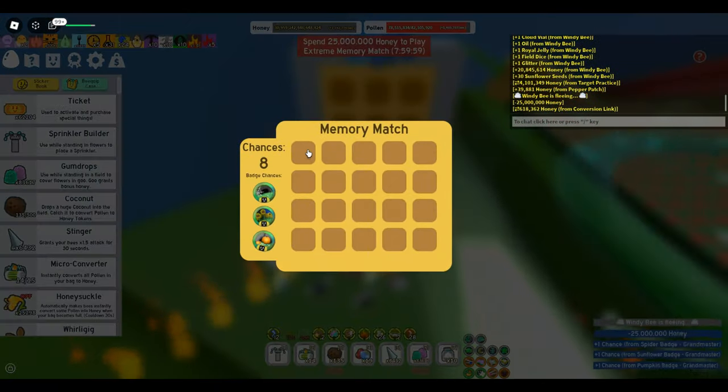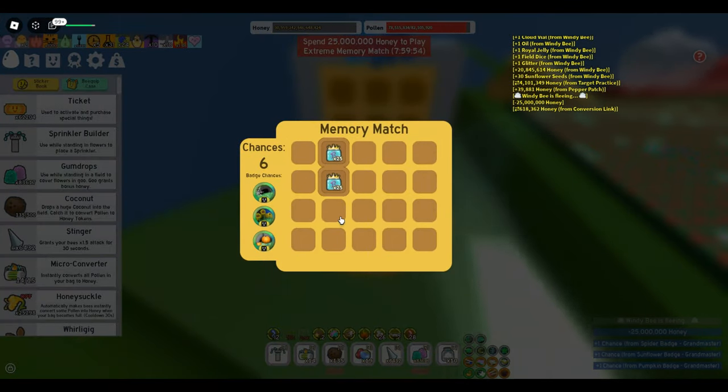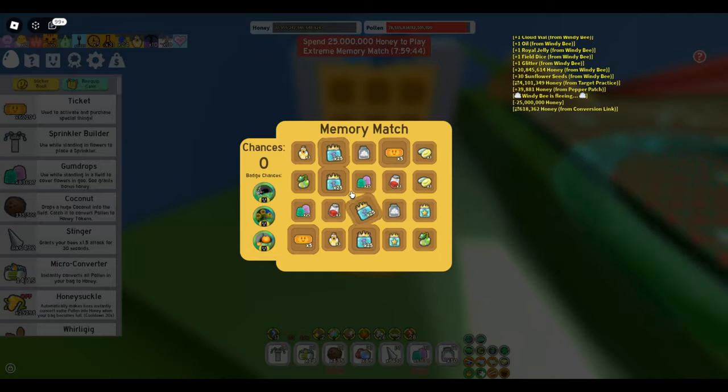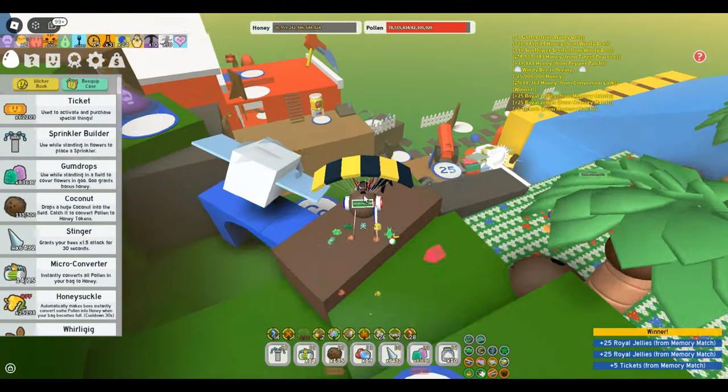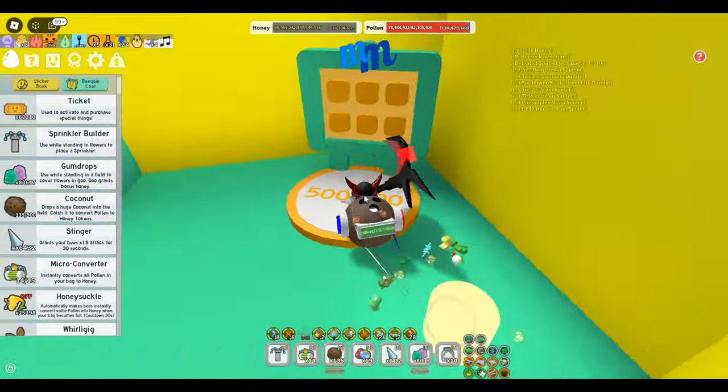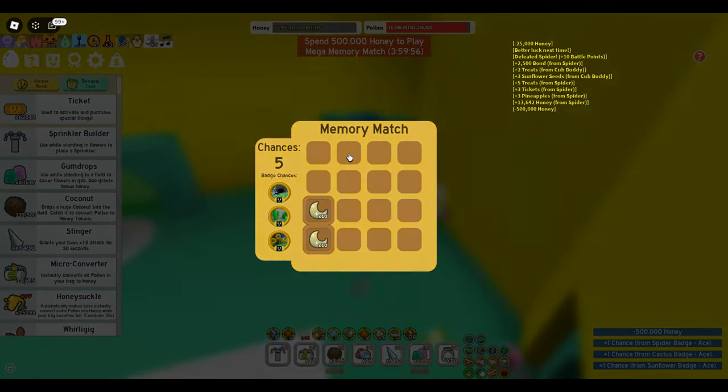Now, onto Memory Matches. Scattered across the map, these brain teasers offer between 1 and 5 tickets per play, depending on which zone it is in and their cooldowns. Regularly tackling these matches upon cooldown proves quite effective, earning them a respectable B tier ranking.